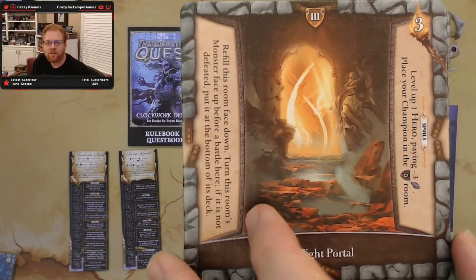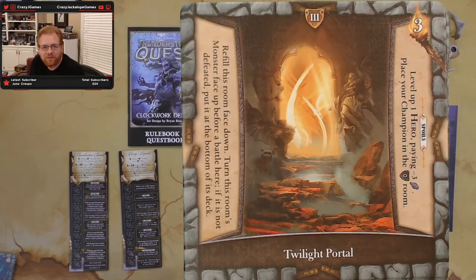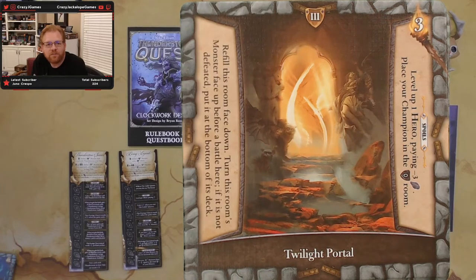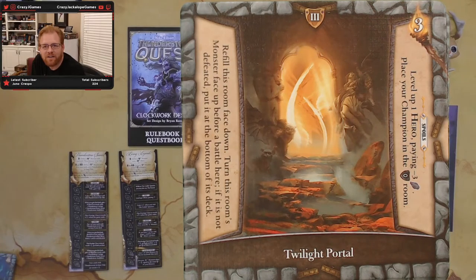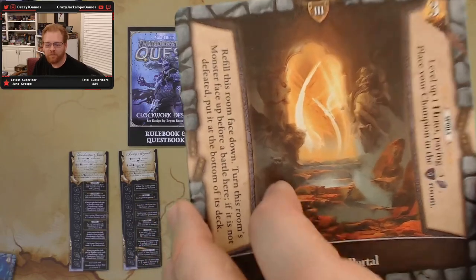Let's see what we've got for level three. That one's got a three light requirement. We have: refill this room face down, turn this room as monster face up before a battle. If it's not defeated, put it back at the bottom of its deck. So this is fighting the unknown as you go in there. As spoils, you get to level up one hero paying three less on the shard cost. You don't get to see what monster you fight against, and that's pretty rough at a level three.